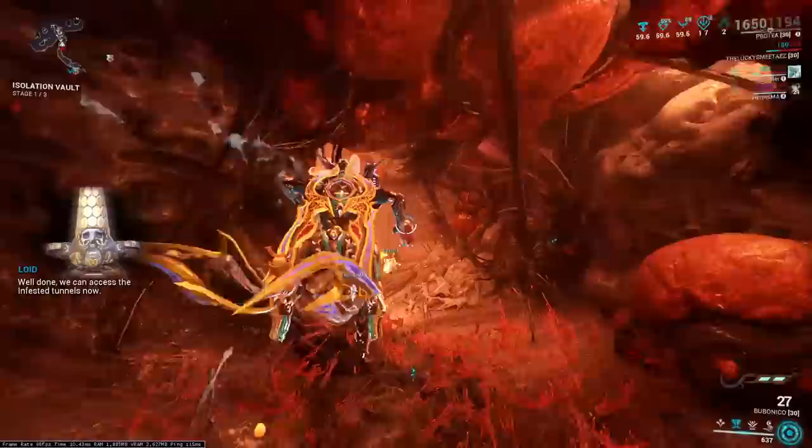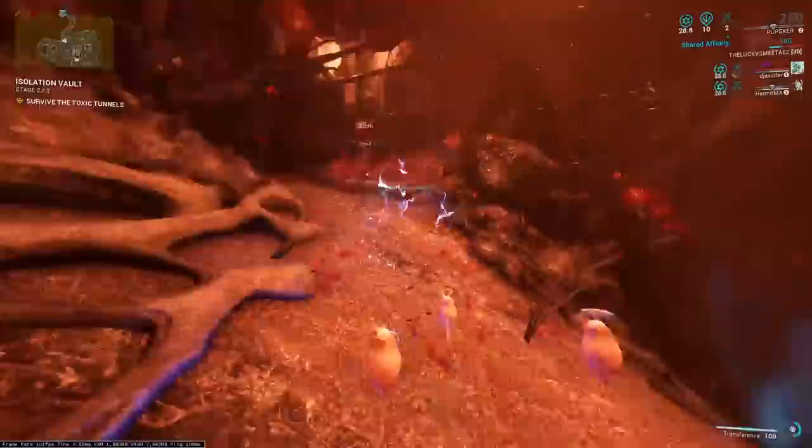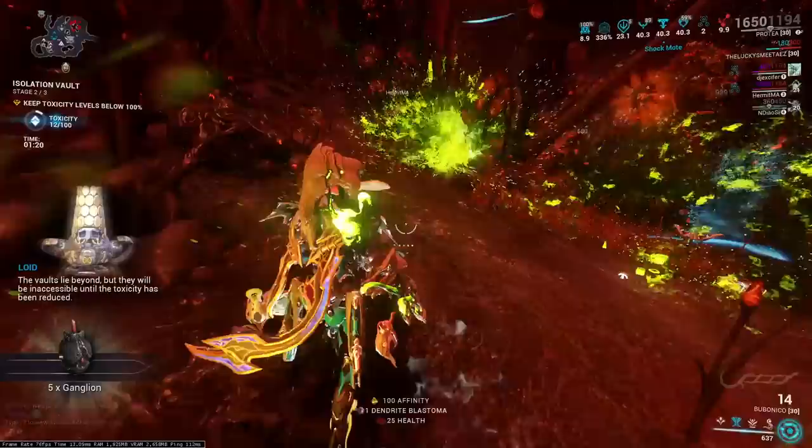Oh, you don't actually have to throw it anymore, you just have to bring it there — that was old Isolation Vaults. So now this is going to turn into about a minute and a half survival. You gotta just survive the toxic fumes while everything spawns in here. It'll spawn enemies that you have to kill that drop a little extra. You can also use your mechs in here.